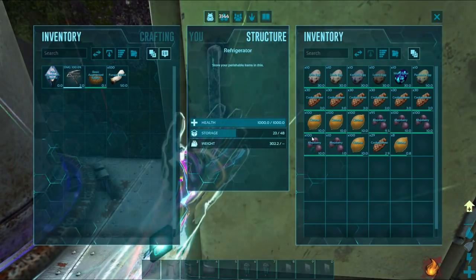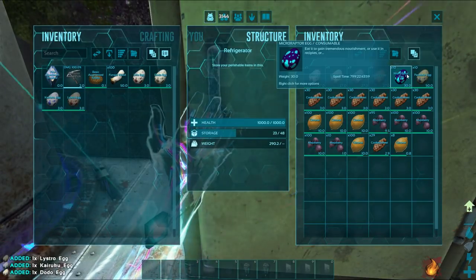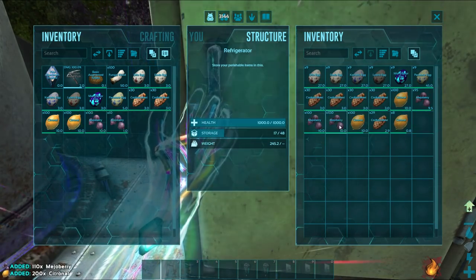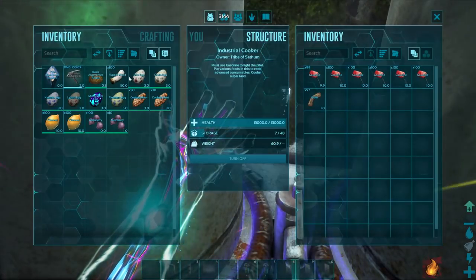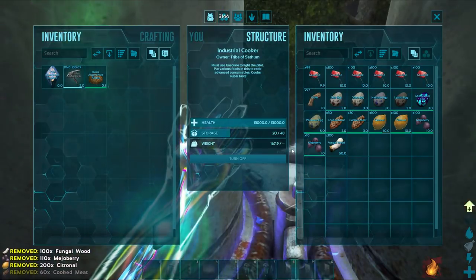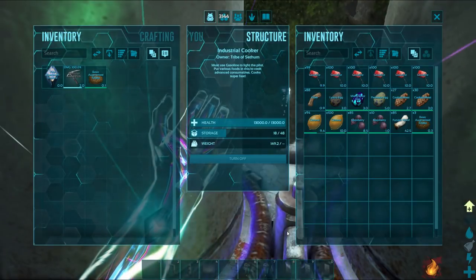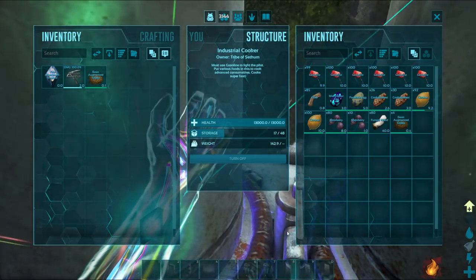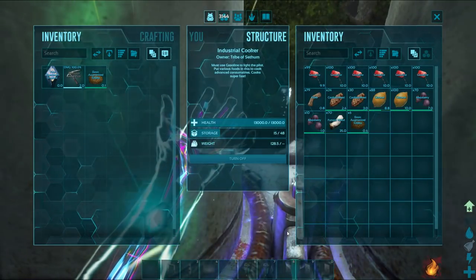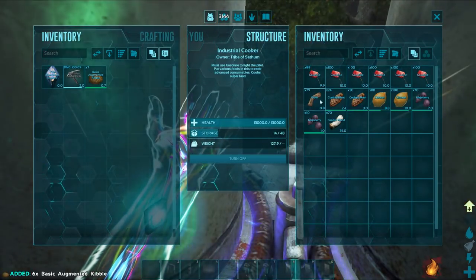Next up, we will be putting in one of each of the other eggs to show you if it works or not. Now, obviously I am making this video off of the wiki, so maybe some of the information might not be accurate, which is why I am testing out all of the eggs to see what exactly happens. All of the eggs seem to be turning into basic augmented kibble. And there we have it — we have seven augmented kibble from seven eggs.